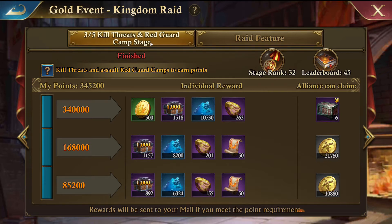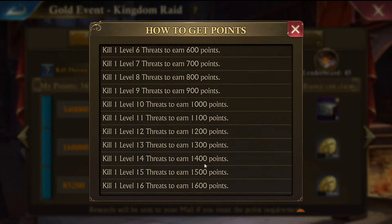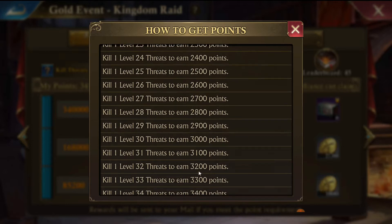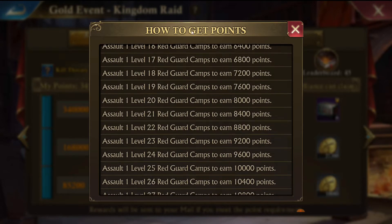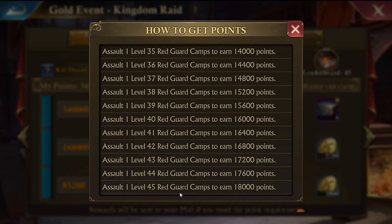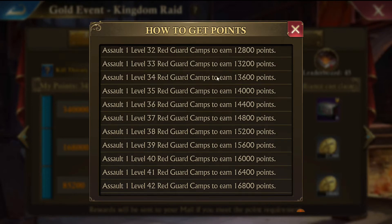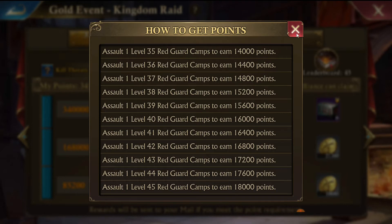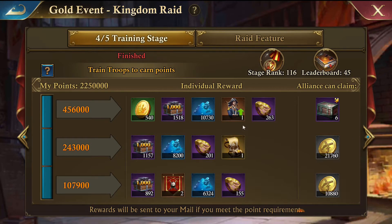The third day is a kill event - it's Threats and Red Guard Camps. Looking at the chart, it's basically 100 points per level of Threats. For Red Guards it's a little different - because it's 20 stamina it's four times, so basically 400 points per level. That's a good way to get rid of your stamina quick - just do a couple of Red Guard Camps with your alliance.